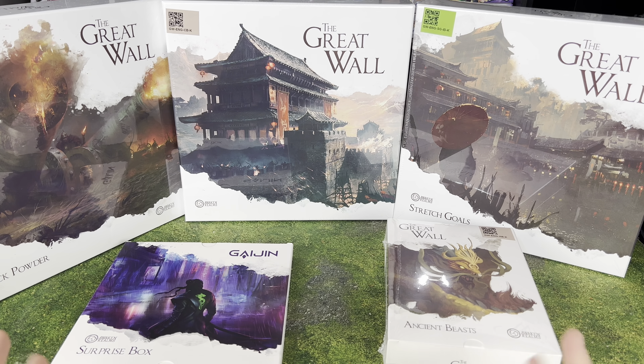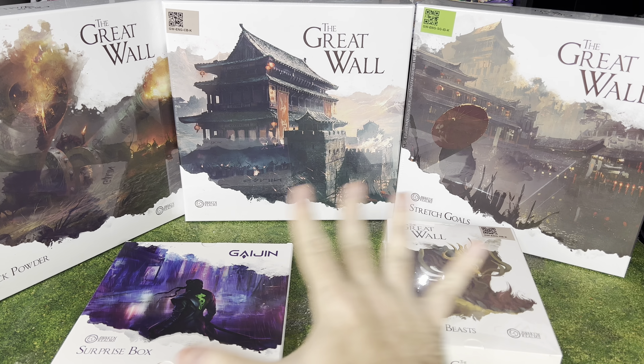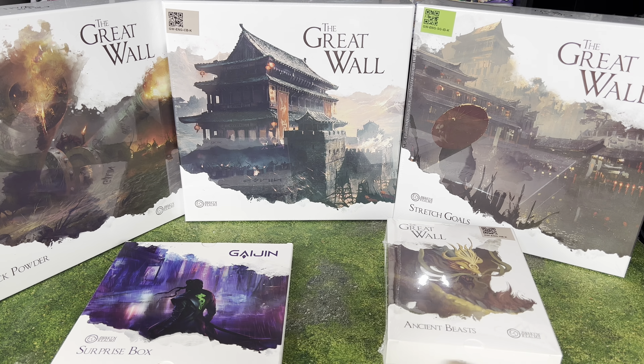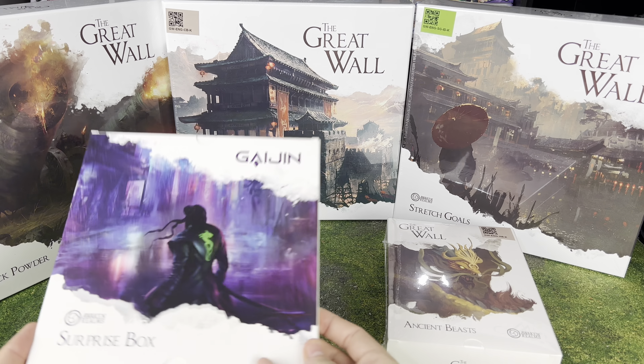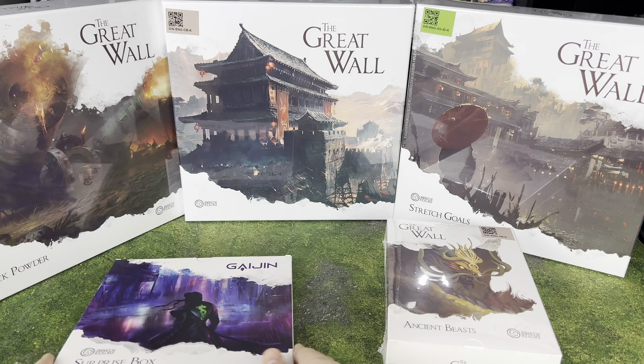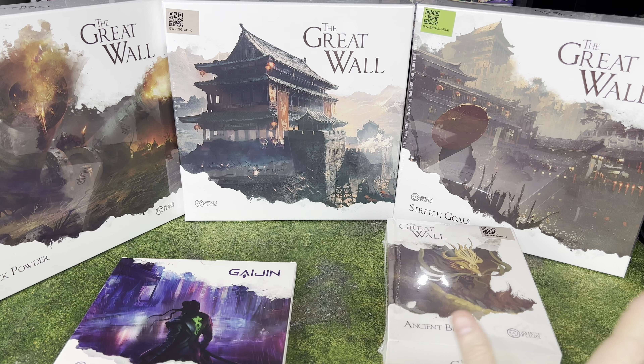Hello there! What is going on everyone? Today we have an amazing unboxing to do for you guys. It's Great Wall by Awaken Realms. This is not just the base game, but also Stretch Goals, the Black Powder Expansion, Ancient Beasts, and a Gaijin Surprise Box. I kind of pledged big for this game, and so this is everything that showed up in a very, very large box.